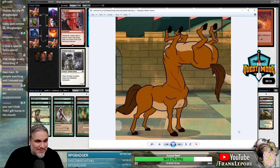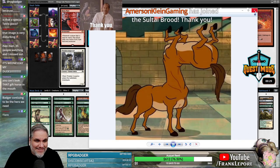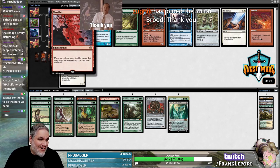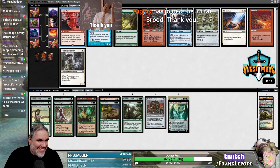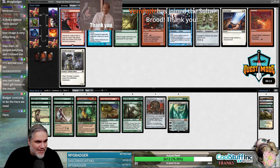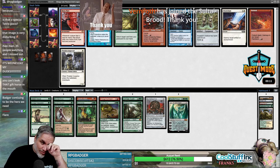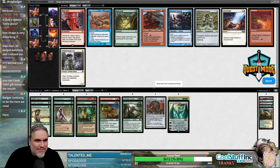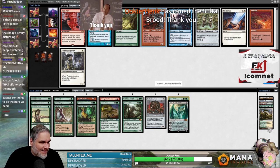You literally cannot look this gift horse in the mouth, thank you. When it wakes up in the morning, how does it decide which legs are going to be in control? I'm probably not taking that because knowing my luck I'd get paired against the storm deck and they're like 'thanks.' We could take Avalanche Riders and go Avalanche Riders into Acidic Slime — I actually don't hate that.